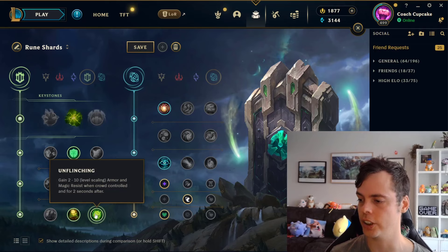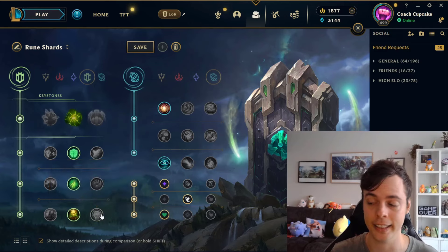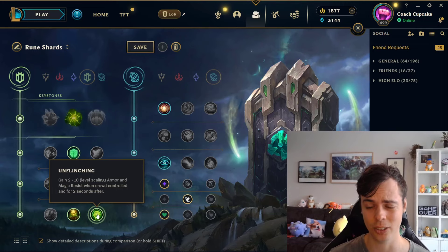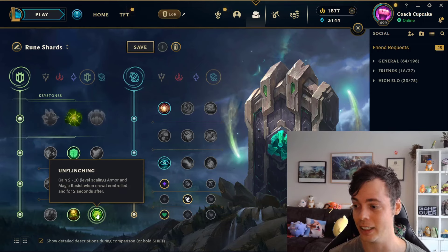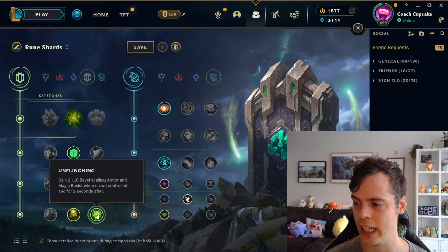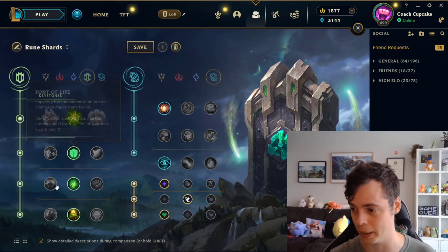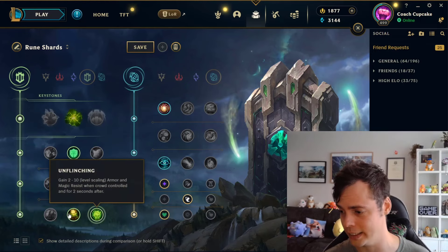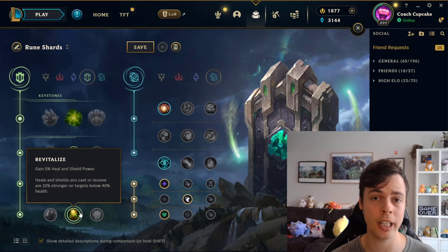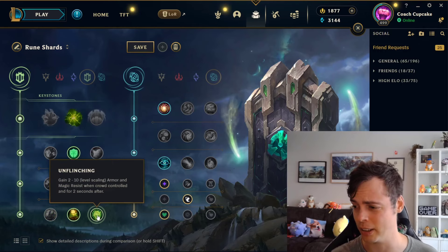Finally, we're going to move on to the unflinching rune. This replaced the previous unflinching, which gave tenacity and slow resist the lower you got in the runes — and that tenacity and slow resist was moved into the rune shards instead. When I initially heard the proposal, I thought it better have really high numbers to be balanced — and it is comically low. You only get two scaling up towards ten armor and magic resist when you are CC'd, and for two seconds after. This is ridiculously low. So instead, if going into the resolve tree, use revitalize if you can, or overgrowth if you're not roaming around too much. A champion like Rakan would happily take revitalize for his heals and shields, whereas Leona gets almost no value from it.